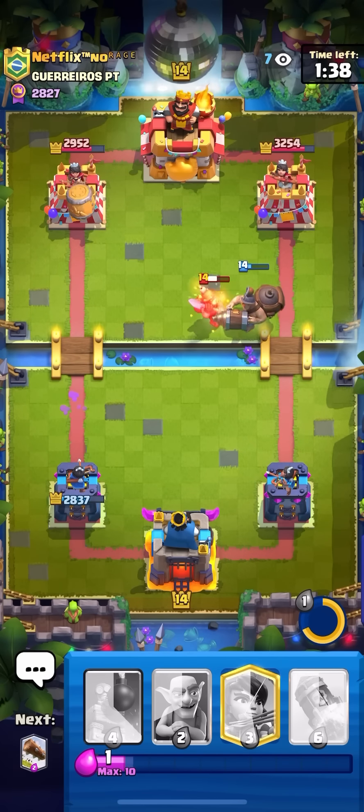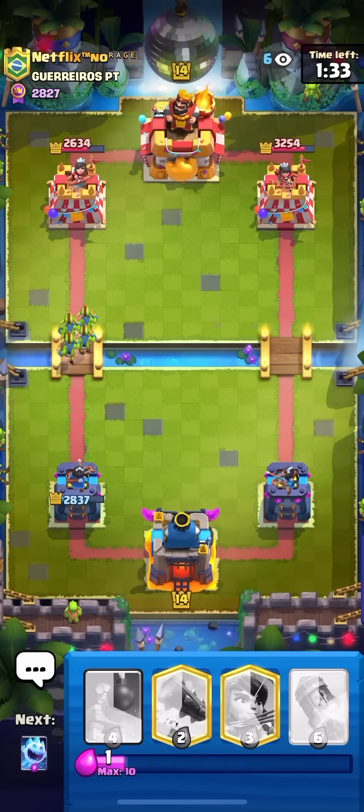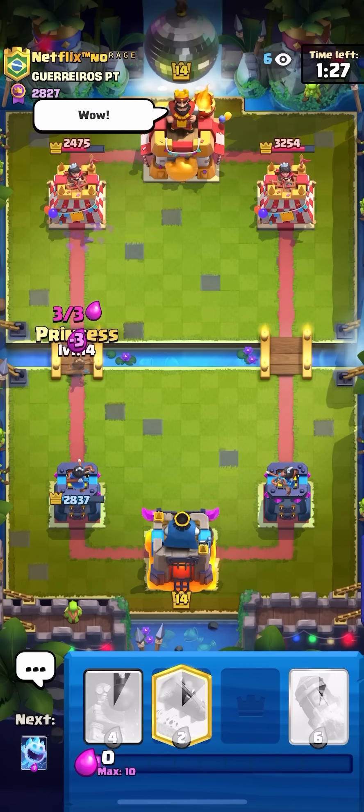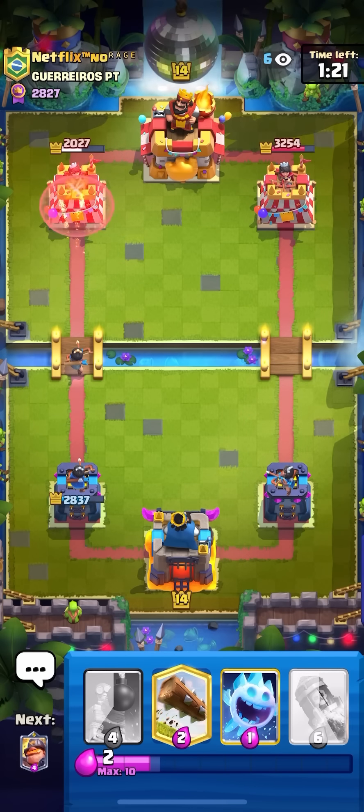He has to go for Arrows or Zap as soon as he can — he goes for Zap. Okay, I'm going to Goblins the bridge straight away. He doesn't have any Elixir for this — what can he do? Like Arrows last second? Nice, I got a hit. I'm just going to Princess at the bridge. That was really bad — what was that E-Wiz? Nice, two shots. Let me get a third... three shots on the tower — that's like 600 damage.